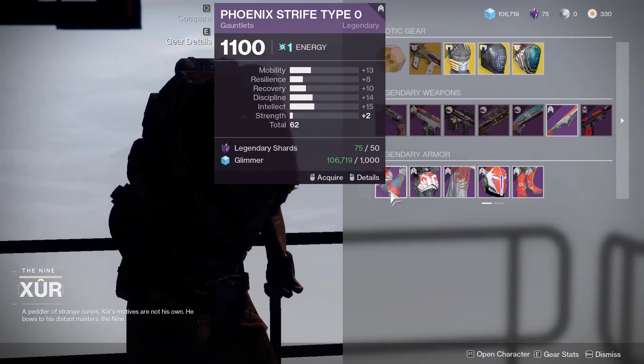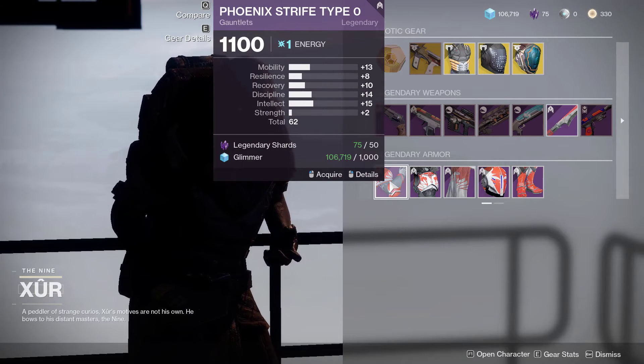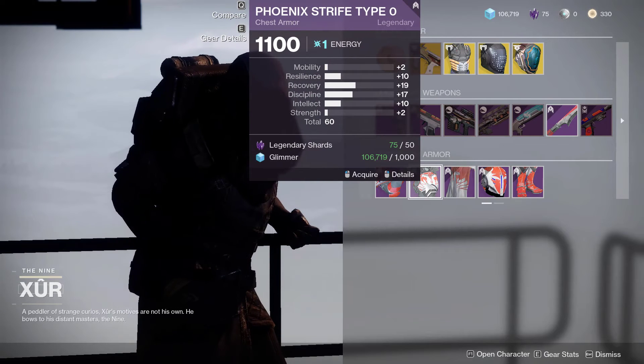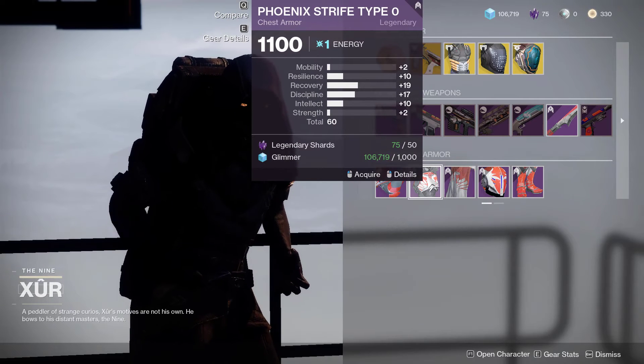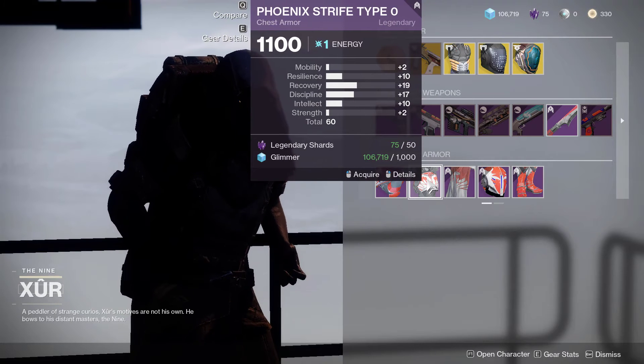Now it's time for the Armor Rolls on the Titan. The Gauntlet is 62 overall, but the distribution is not good. The Chestplate is 60 overall — again, not the greatest roll, but if you are a new player, definitely pick this up for the Titan, because it has decent recovery and discipline.